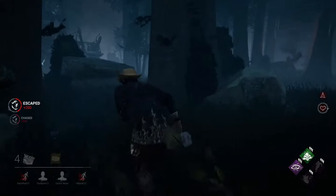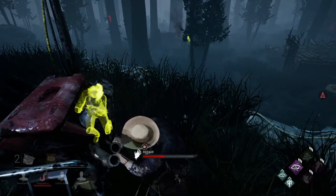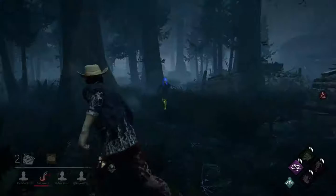The next tip is to always play with a SWF — survive with friends — even if it's just one other person. Communicating with your team helps you rank up a lot, and it's how I got to red ranks. I only played with a group of four people. There are a lot of ways to find people to play with: on Xbox you can use the Dead by Daylight Club, and for all platforms there's a Dead by Daylight Discord with tons of people.